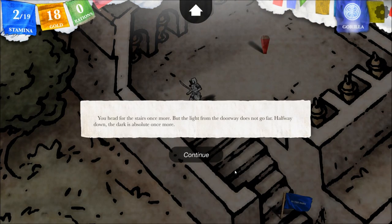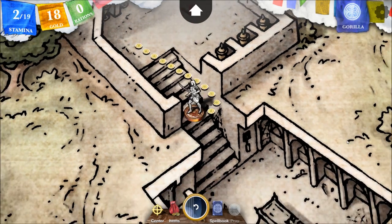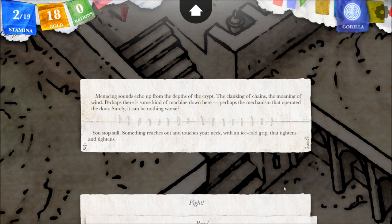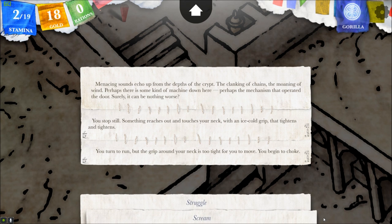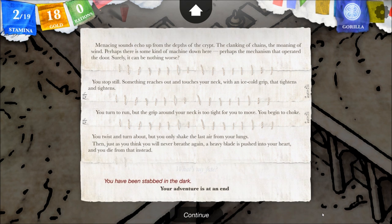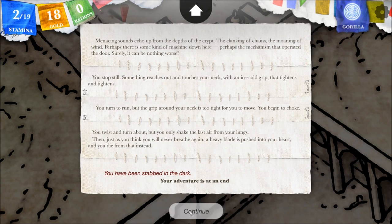Now should I try to go down the stairs? I do have to solve the mystery of Shinra. You head for the stairs once more but the light from the doorway does not go far. Halfway down the dark is absolute once more. Menacing sounds echo up from the depths of the crypt — the clanking of chains, the moaning of wind. Perhaps there was some kind of machine down here — the mechanism that operated the door. Surely it can be nothing worse. Freeze. You stop still. Something reaches out and touches your neck with an ice-cold grip that tightens and tightens. I'm going to run because I can't fight. You turn to run but the grip around your neck is too tight for you to move. You begin to choke. You twist and turn about but you only shake the last air from your lungs. Then just as you think you will never breathe again, a heavy blade is pushed into your heart and you die. You have been stabbed in the dark.